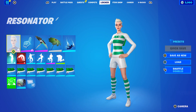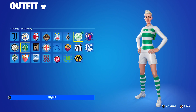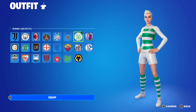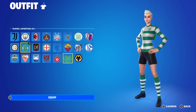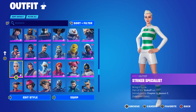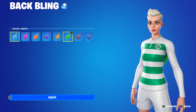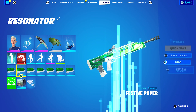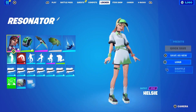The next combo uses the football skins. There are three good team options for Resonator combos: Sporting CP, VfL Wolfsburg, or Celtic FC - they all have green on them. Wolfsburg has green and white, Sporting CP has green, white, and black. I decided to use Celtic FC for the green and white. The back bling color is set to green matching the Celtic FC kit. The wrap is Festive Paper, an item shop wrap first introduced in Chapter One Season Seven - it's a glossy green with a nice tint of white, which works very nicely with the Resonator.